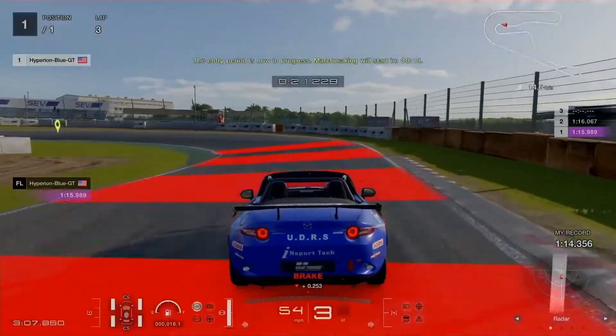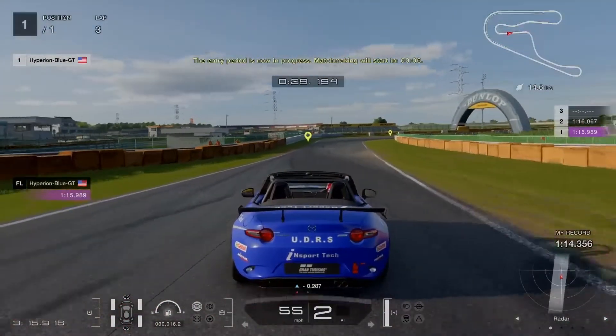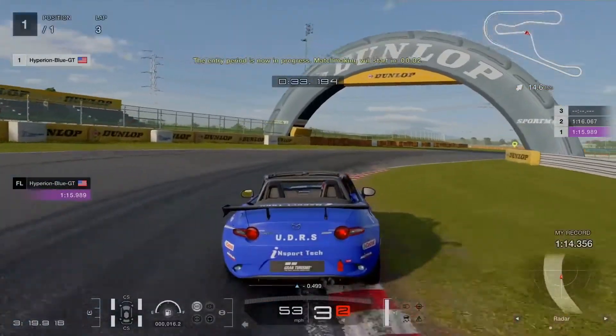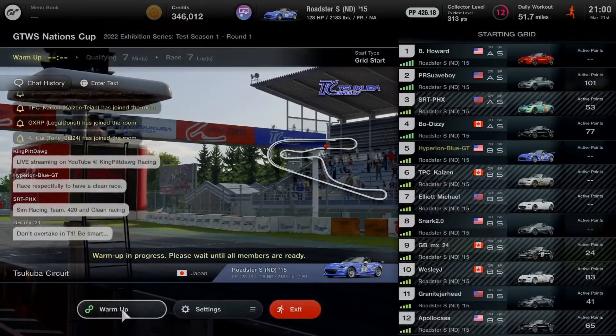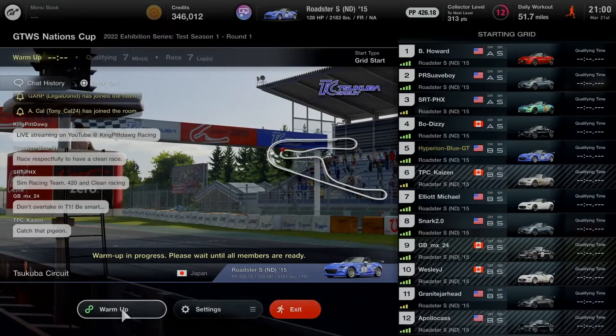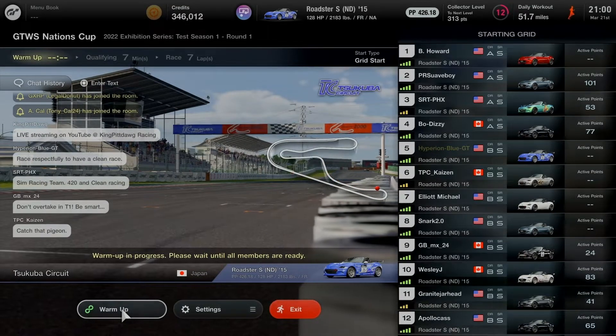15 seconds left, gonna do whatever I can to get down to do some drill. Pace it up, hairpin number two is clear. Entry period has ended and here I come — let's get on board with the lobby. This is going to be my first online race in GT7. Take a good look at the list of GT players and their Mazda Roadster S ND models, having good differences with standard colors, custom parts, and liveries. I'm starting out in position number five.